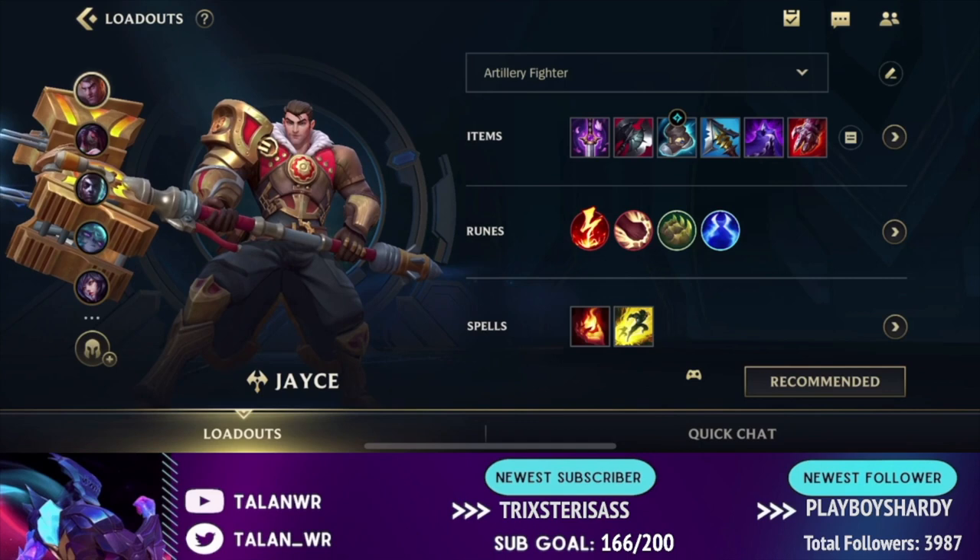This is the typical build you want to go. You can switch up some things if you prefer. I'm not going to talk super in depth about every build choice, but this is the typical build and runes that I go. Now I'm going to get into talking about the abilities before we get into the examples.